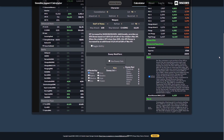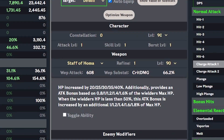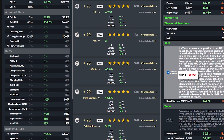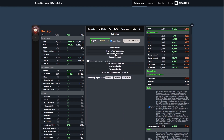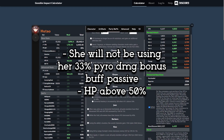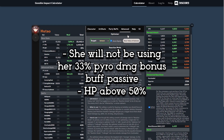To start, after selecting Hu Tao as our test subject, we'll select several conditions for her. She'll be at level 90 with level 1 talents, wielding a level 90 Staff of Homa with its passive turned off, and using max level artifacts. Her three controllable pieces will be: timepiece with attack, goblet with pyro damage bonus, and circlet with crit rate to make her DPS more consistent. We'll also remove all substats from her artifacts since that is not a matter of importance for our calculations. We also made sure she will be alone in her party to avoid energy balls from any characters or elemental resonance. Hu Tao will not be using her passive skill's 33% pyro damage bonus, and her HP will be above 50% the whole time, since the results will more or less be the same in conclusion.